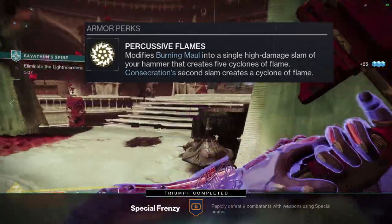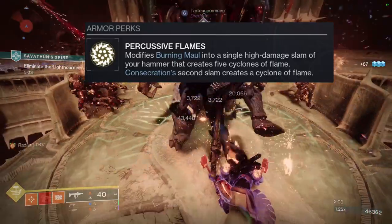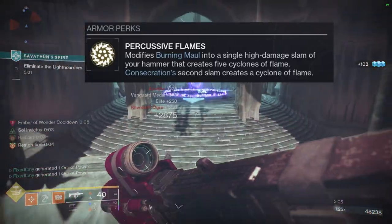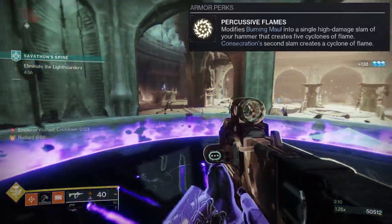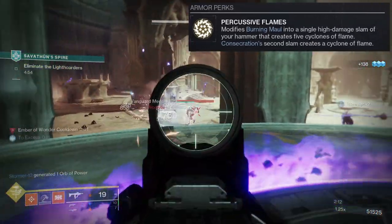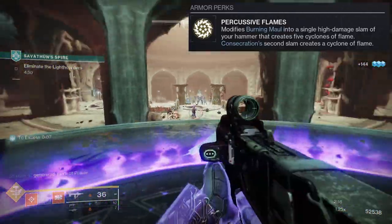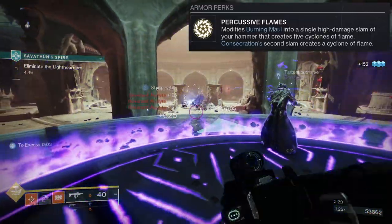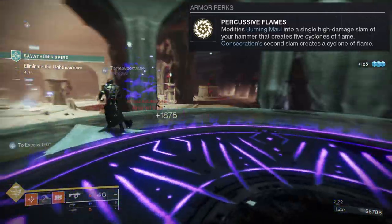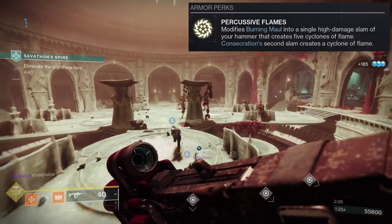Pyrogale Gauntlets — let's look at what it actually does. Percussive Flames modifies Burning Maul into a single high-damage slam of your hammer that creates five cyclones of flame. Consecration's second slam also creates a cyclone of flame. I love these exotics — the fact that Burning Maul becomes essentially a one-hit super is awesome.